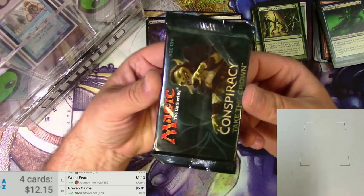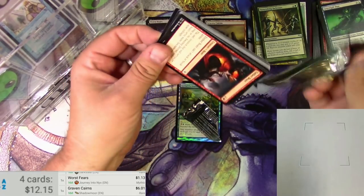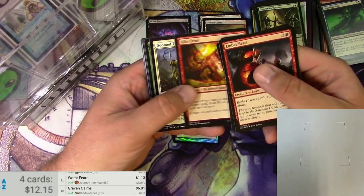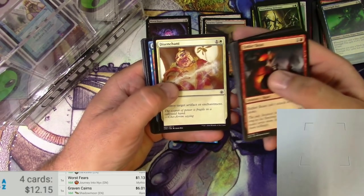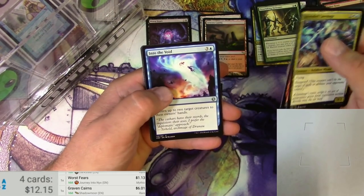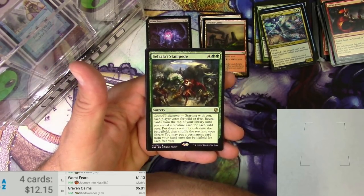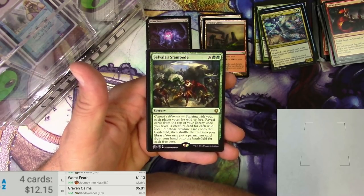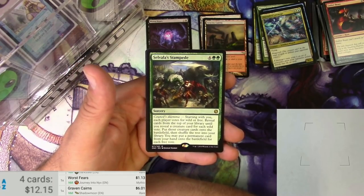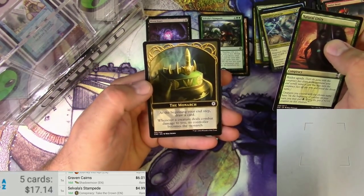Next up — Conspiracy: Taking the Crown, Conspiracy 2 I believe. I never got to draft any Conspiracy — it's probably a lot of fun, with the little additional rules of being the Monarch. Got Crustation, Ascended Lawmage, Sulfurous Blast, Into the Void, and Selvala's Stampede for the rare. For six it's a Sorcery with Council's Dilemma — starting with you, each player votes for wild or free. Reveal cards from the top of your library until you reveal a creature for each wild vote and put them onto the battlefield, then put a permanent from your hand onto the battlefield for each free vote. There's also a Conspiracy Agenda card. $4.99 for the Stampede, probably sees a little play. And a Monarch token.